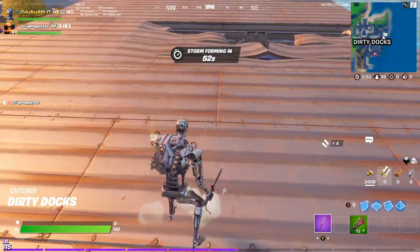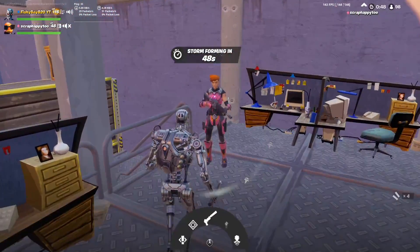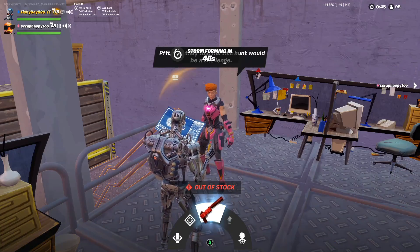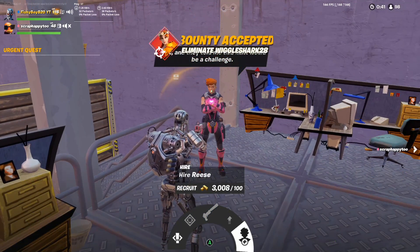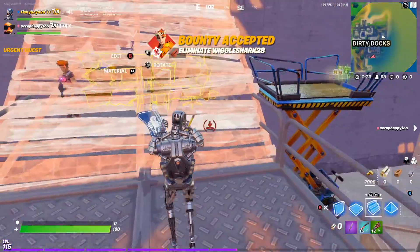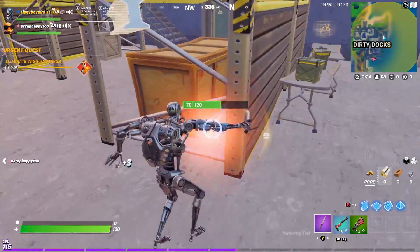We're also going to be hiring Reese, because these people are NPCs or AIs — basically robots. We're going to grab a bounty too, because getting a little bit of gold back would be nice, and then we're going to hire Reese — or in our case, recruit Reese to our robot army.